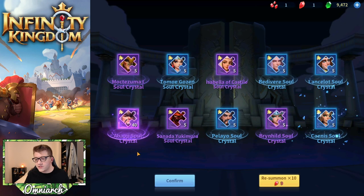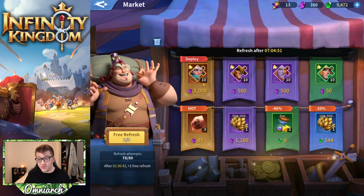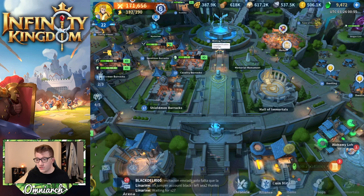We got Brynhild, which is nice. Everything else I might just turn into soul crystals because we have Merlin and I still need to get more skills on him.